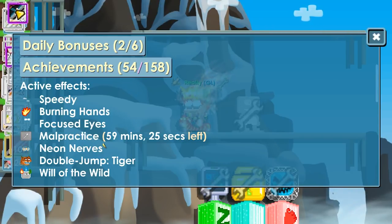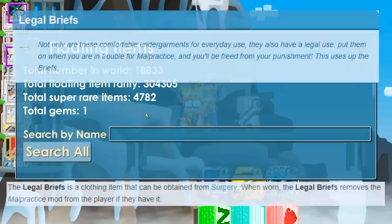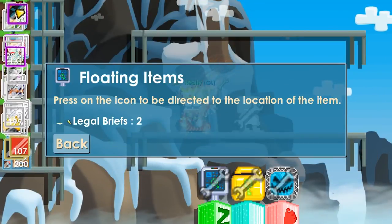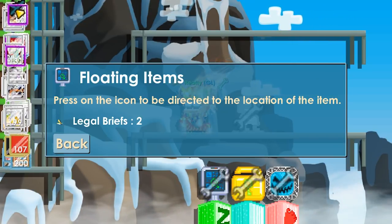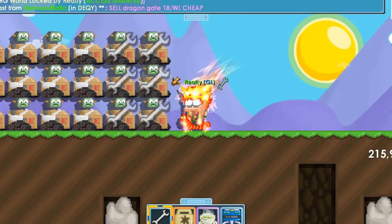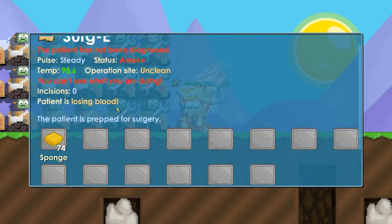The malpractice mod means you cannot do any surgeries for 59 minutes. There is one way to fix this: a clothing item called legal briefs. Legal briefs cost around 15 to 18 world locks — it's not very worth it if you're just doing surgeries for fun. Once you use it, the malpractice mod is removed and you can do surgeries again.